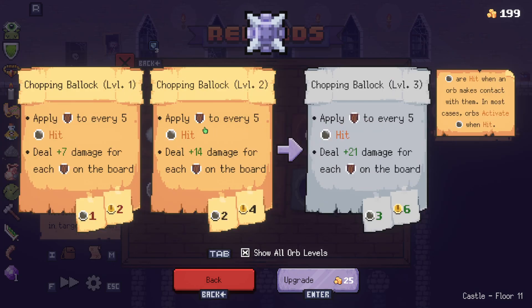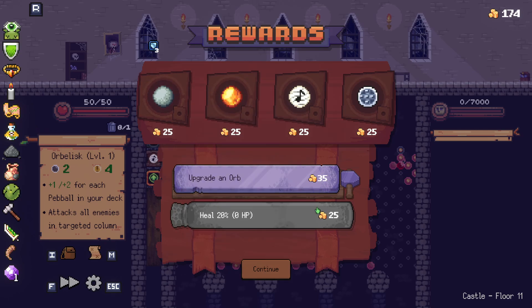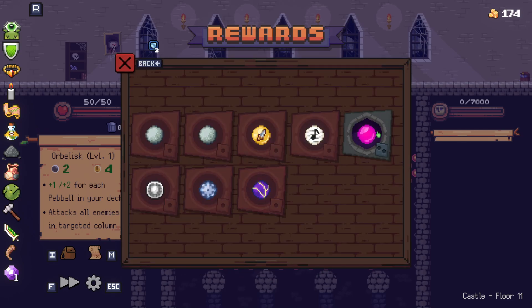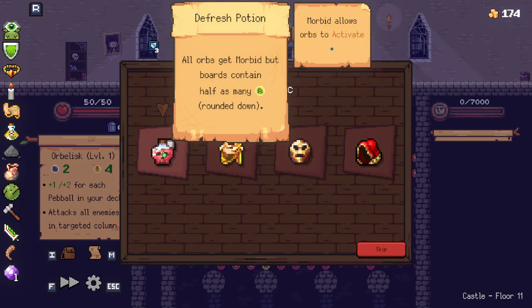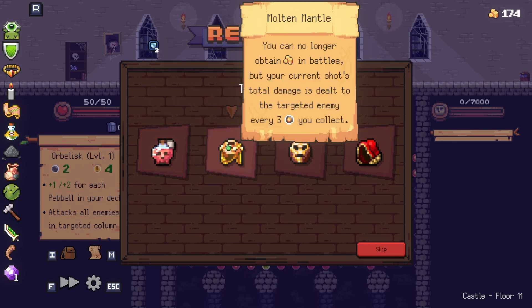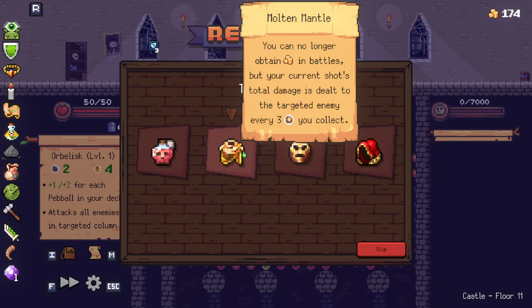Does this ever lower? I don't know if that was the right play. We got money. No wait, I should save my money. All orbs get morbid — you can no longer obtain money in battles after that. Let me read it now.